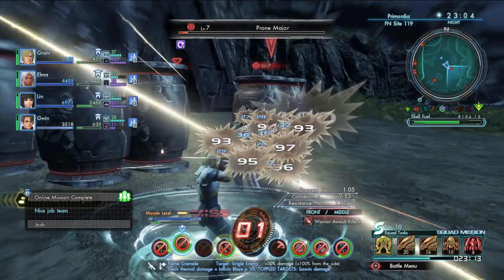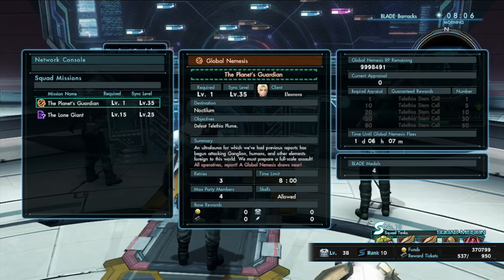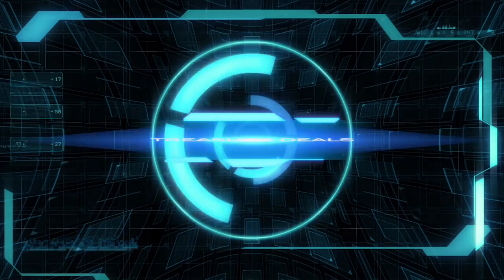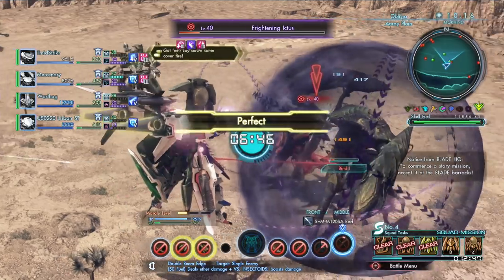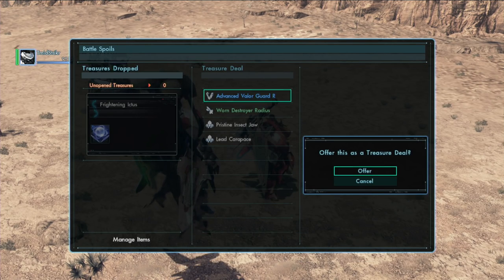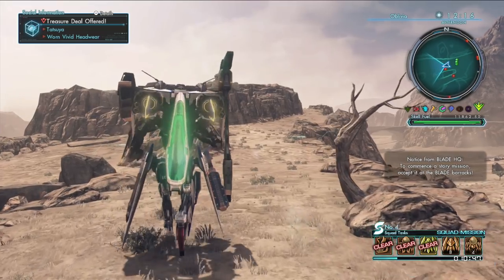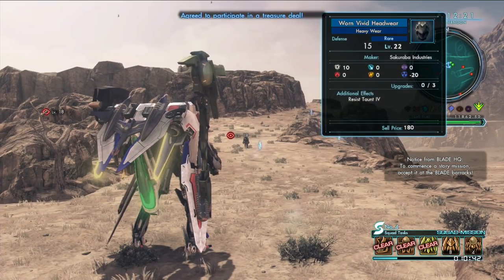Don't worry, you'll be rewarded for your troubles. In addition, a squad quest notification system will activate, indicating that a squad quest is now available. As part of a squad, you'll be able to send gear or items to other squad members, or receive some from them. While viewing your post-battle rewards, select Treasure Deal, followed by the gear or item you would like to send to another squad mate. Please note that you can only send one piece of gear or item per treasure deal, so make sure it's the real deal.